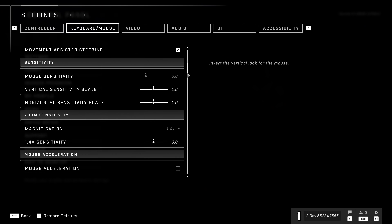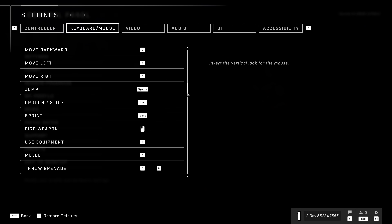On mouse and keyboard, you can completely customize your key bindings. We have triple key bindings — you can set up to three different keys to a single action.